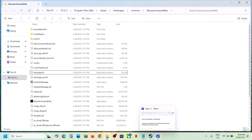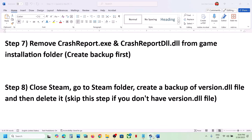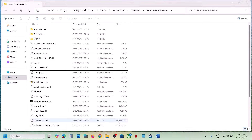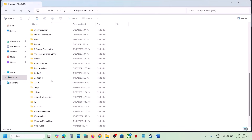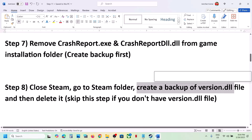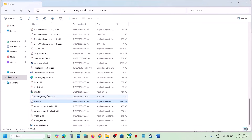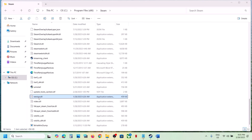Then launch the game and check. If still not working, close Steam and go to the Steam folder. Click Exit on Steam, then navigate to C:\Program Files (x86)\Steam. Once inside the Steam folder, create a backup of version.dll. Check if version.dll exists — if you don't have this file, skip this step.